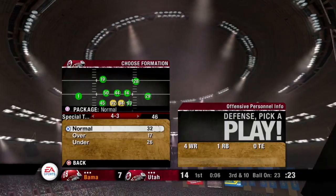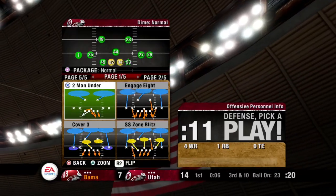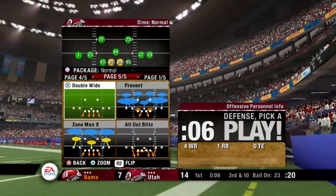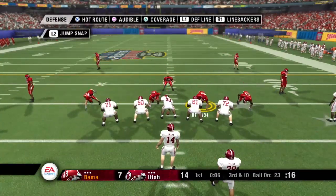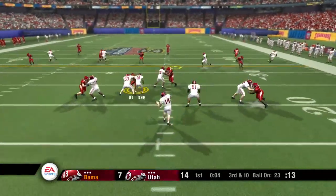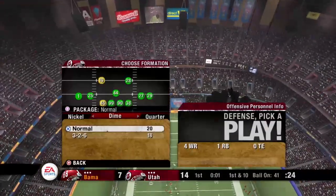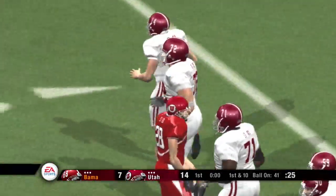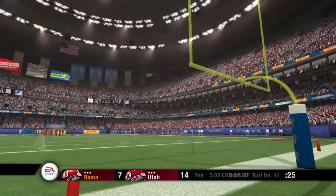Third down. They line up at the 23. Number 14 lines up in the shotgun with four receivers. There's a play fake — everybody was fooled on that one. That play fake is a real weapon against an aggressive defense like this. Those guys are swarming to where they think the ball is, then the ball is flying over their heads. We're through one quarter.